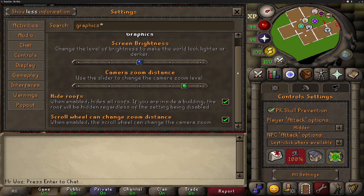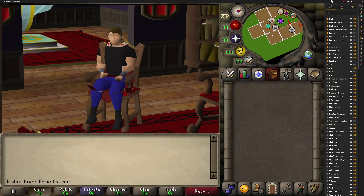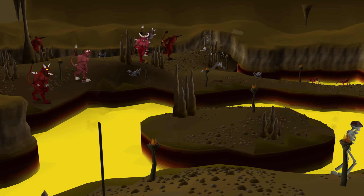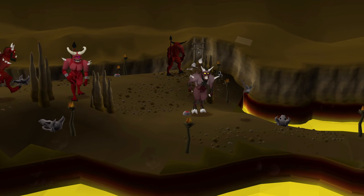Now let's move on to the main RuneLite settings. I'm not going to go through every single plugin - only the few important settings that'll make your gameplay look great and run smoothly. The first plugin is called animation smoothing. This is probably the biggest plugin to use, as it really does make a difference. I'm in Karamja Dungeon and I'm going to show you the difference between having this plugin on and off.